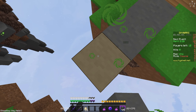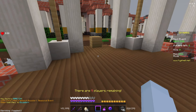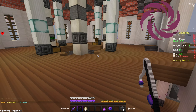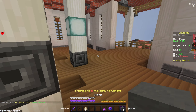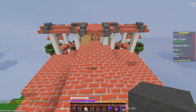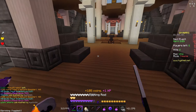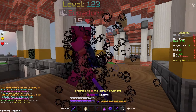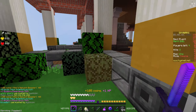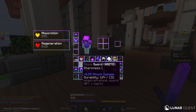This pack is basically in a set of two. So there's this version which is called Solstice and the original version called Vespertine. This is like a galaxy pack and the other one is like a sunset pack, so that's pretty cool. They're both 64x and basically brush shaded.